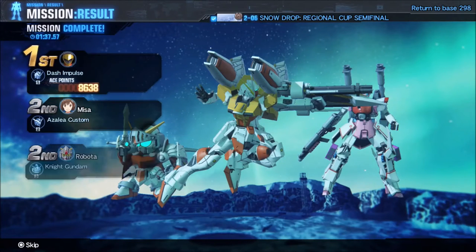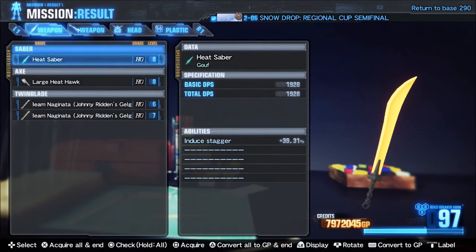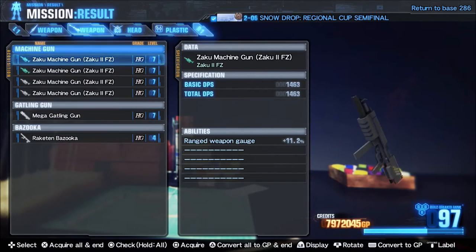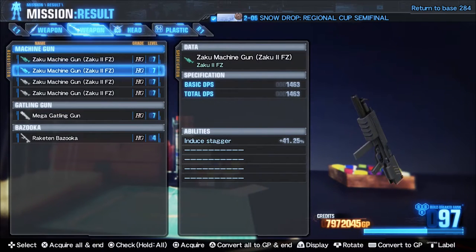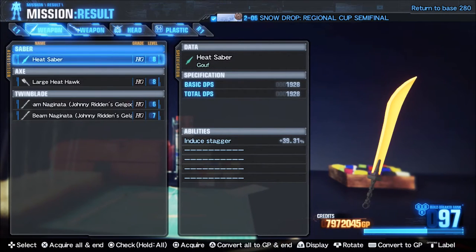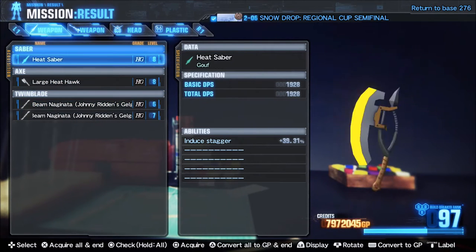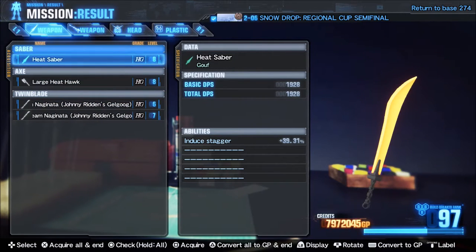That's kind of a good reason why I'm making this into a two-parter episode. The main thing you want to look for is all the coloured parts — all the white parts mean nothing now. The green, blue, purple, and yellow parts have these abilities.